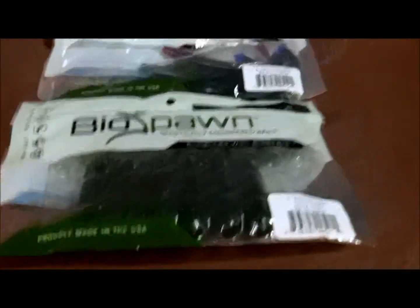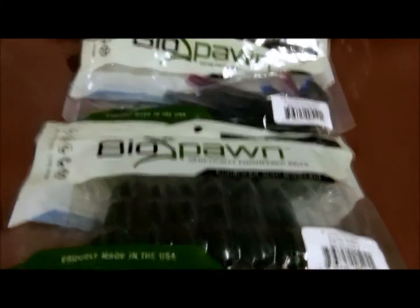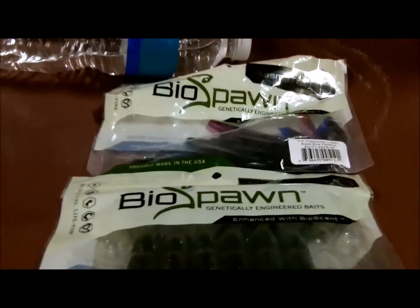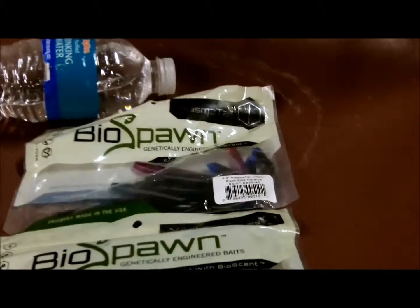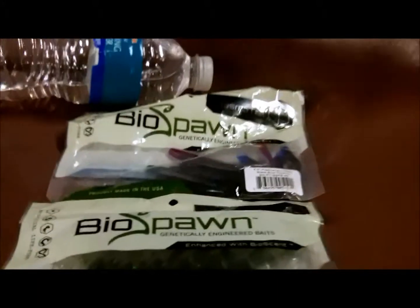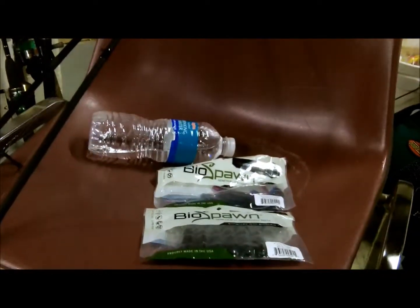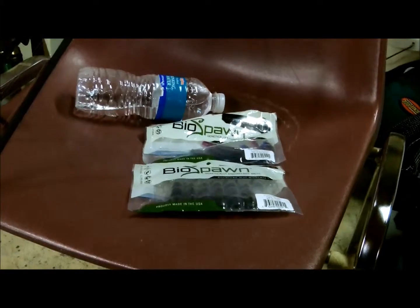Once again, if you haven't tried BioSpawn lures out, I highly recommend it. They're a great soft plastic — they're durable. Right now they've got a Senko-looking bait called the Exo Stick, a Wild Craw craw bait, and a drop shot bait — three basic soft plastics that you need. I highly recommend them. Tight lines. Please give me a thumbs up if you liked the video, comment what you would like to see in the next video or how I can improve, and please subscribe if you enjoy my channel. Bye.